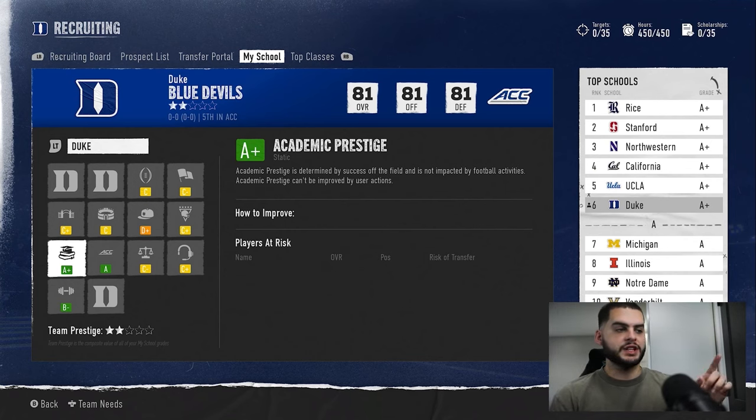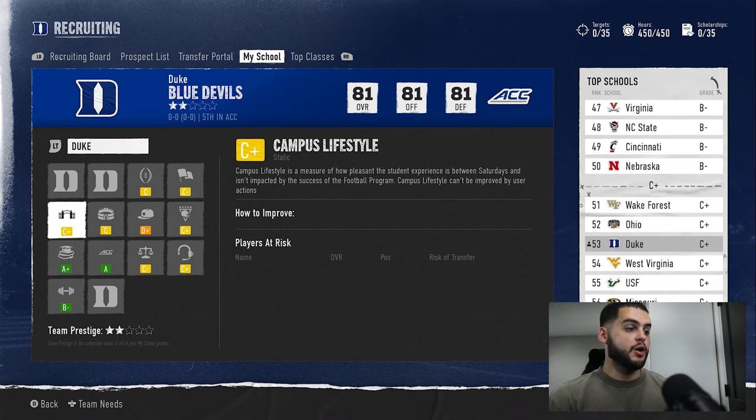Academic prestige can be a bit glitchy. You can pick a team like Stanford, Duke, Rice, Northwestern, Cal, or UCLA to get that A-plus. You can't change this mid-dynasty, so in some instances it makes sense to start with a team that already has A-plus academic prestige and then build everything else up from there.